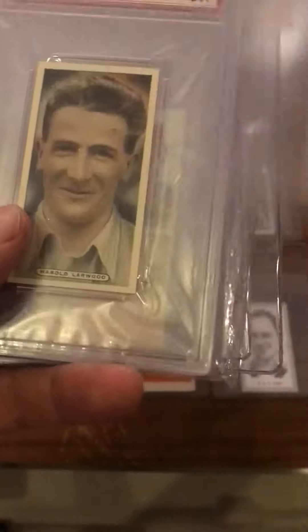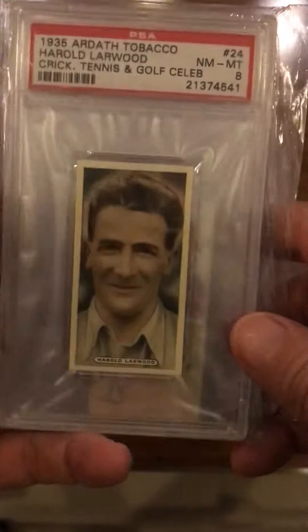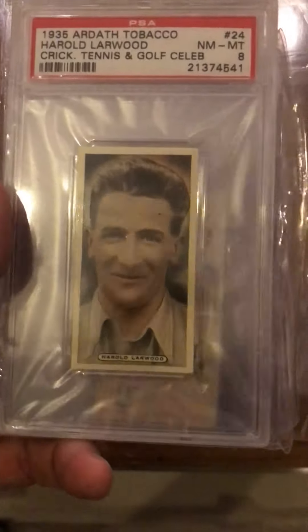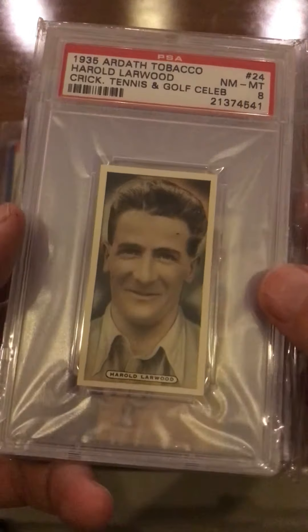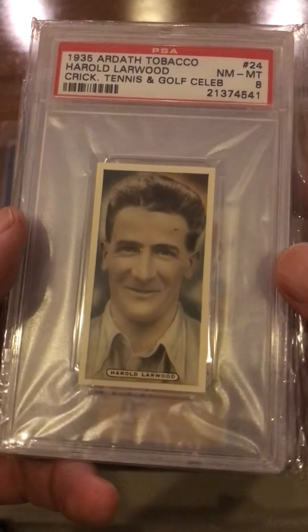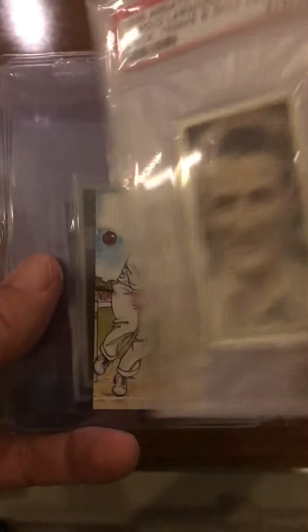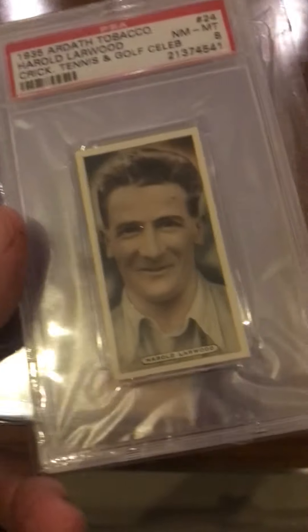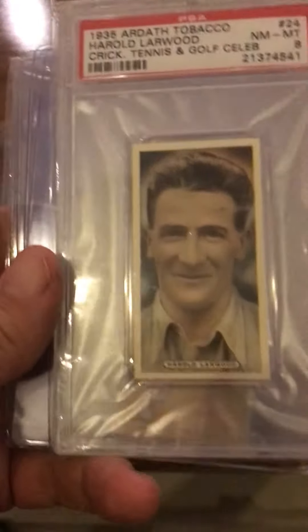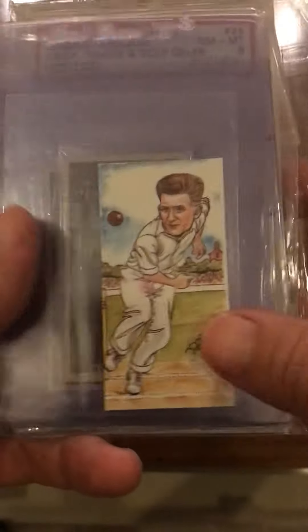There's Larwood in 34. These Player sets are really common, cool sets. Most of my cricket cards aren't graded — there aren't that many graded cricket cards out there — but I saw this legendary cricketer card at PSA 8 and it was really inexpensive, so I bought it. It's in great shape. This is the Ardath Cigarettes cricket and tennis set — there's a Hobbs in this set and some others — so it's a really good condition Larwood from 35.